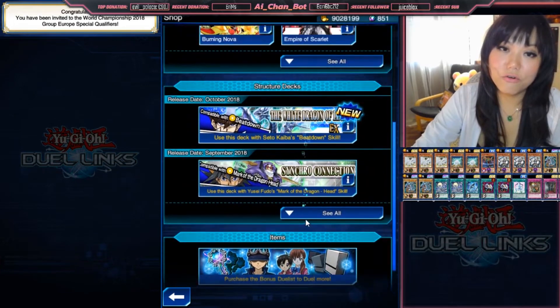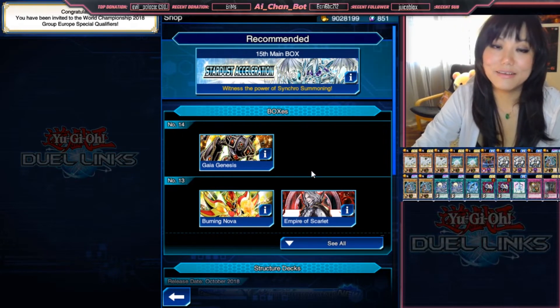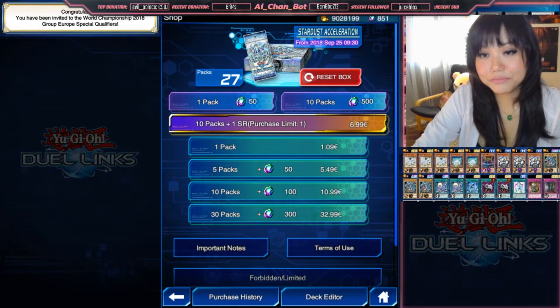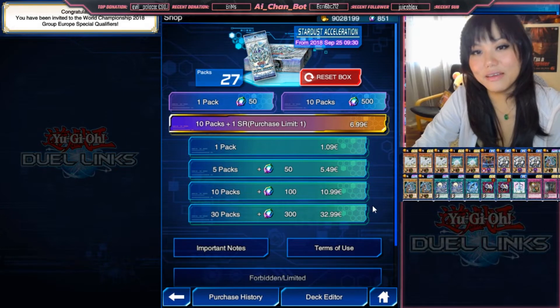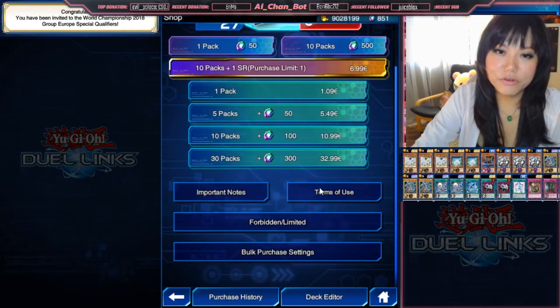So now we enter the real card shop, and that's actually the core of Konami's Yu-Gi-Oh! Duel Links money machine. You are going to buy boxes because you need those cards to put together your decks, and with your decks you go dueling. Without cards, no decks; no decks, no dueling, no ranked — and then that's end of game.